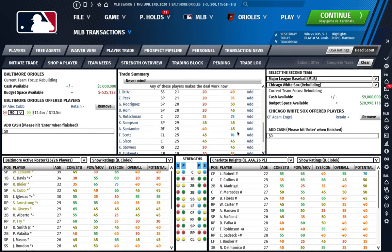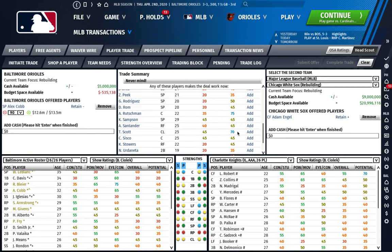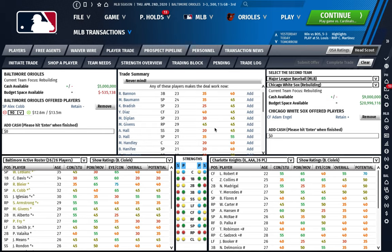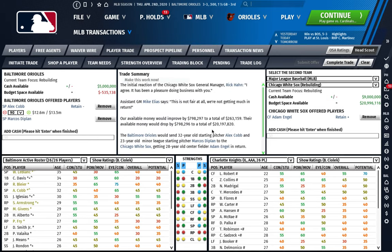There's a long list of guys I could potentially get or throw into this deal. Let's say we're willing to throw in Marcos DiPlan, who is a pitching prospect. They are only taking on like $600,000 extra for me to put in DiPlan - that would not be worth it to me as rebuilding the Orioles. A young pitcher like DiPlan, I would not give him up to save $600,000.